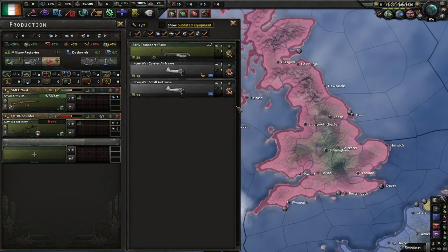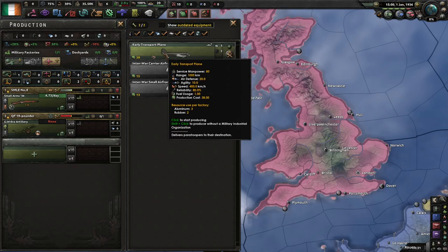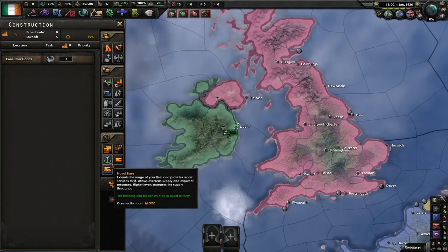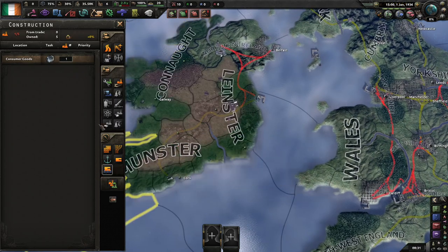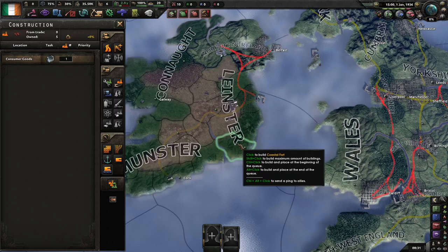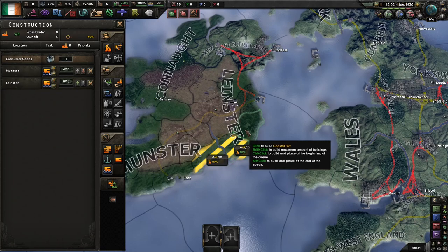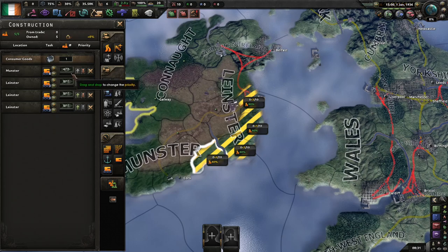I'm unsure if I'll go with Marines or Paratroopers — let's try Paratroopers, I almost never do. And for buildings, I'm actually not going to get some infrastructure to start out with.